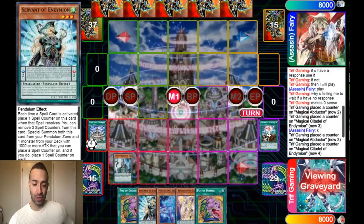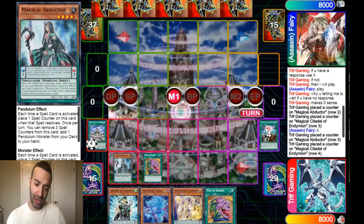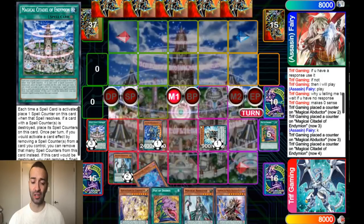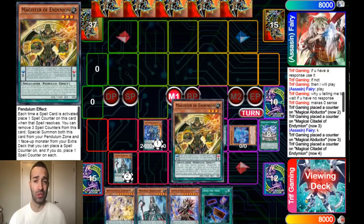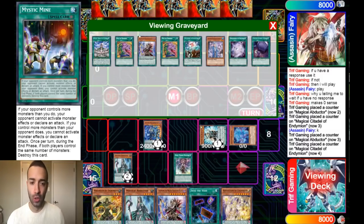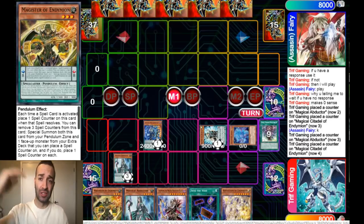We still didn't use the Souls. We baited out Ash Blossom with Knowledge. If he didn't Ash with Knowledge, he doesn't have it. Just in case, we're going to use Desires again. So if he doesn't Ash Knowledge or Desires, he doesn't have Ash — so you can freely use Servant on the Citadel. Because this is a Magician Soul strategy deck, we're playing a Citadel as well, so you want to resolve that Souls effect to draw two as much as you can. We send Souls to draw two cards, ending up with a Mastery and Into the Void. We didn't even Pendulum Summon yet, and we're already plus four.